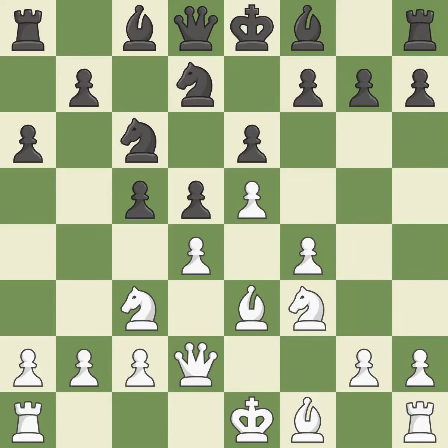Qd2 develops the queen, supports the bishop on e3, and prepares queenside castling. b5 takes space on the queenside, controls the c4 square, and prepares to fianchetto the light-squared bishop to b7.